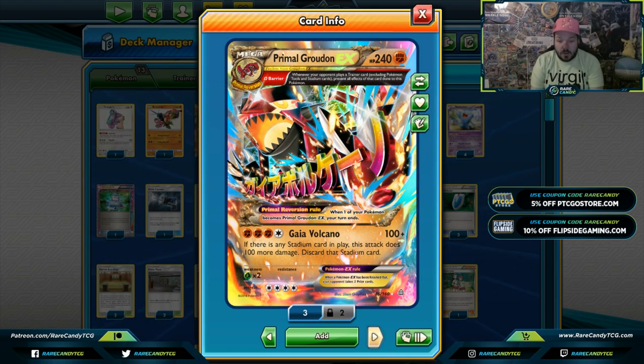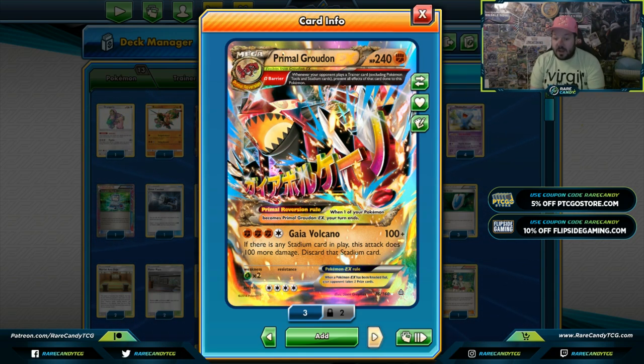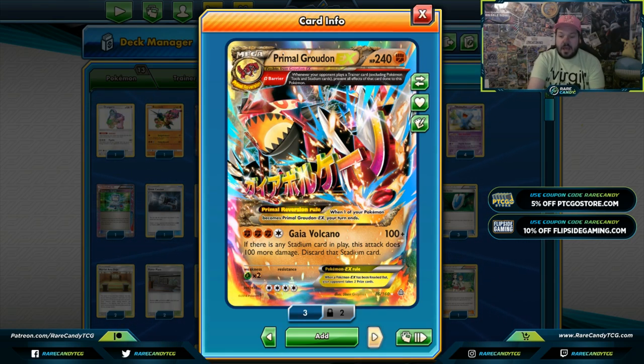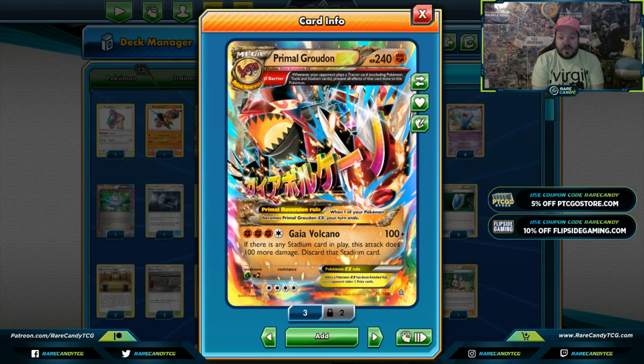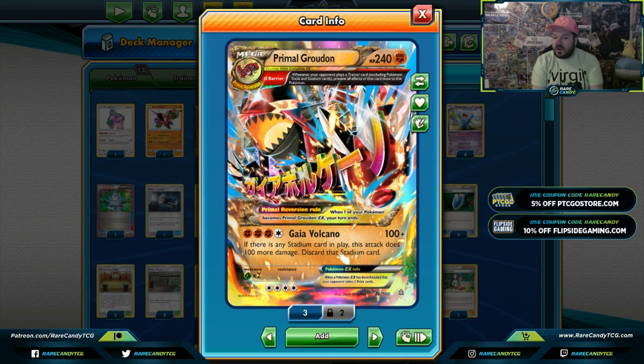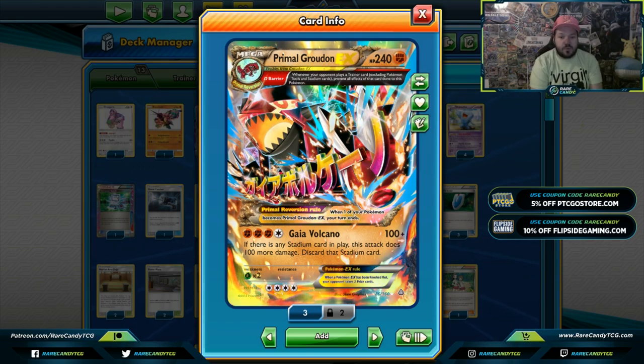Primal Groudon sits on the bench and your opponent can't do anything to it. In a matchup like Egg Row, where they're building up a big Pokemon, this gets through Vileplume. You do have Weakness Guard Energy to prevent the Grass-type weakness, so you can withstand a hit from Egg Row, and they can't Faba it off. Gaia Volcano can do 100 plus 100, and with Strong Energies and Martial Arts Dojo you can build up for a huge knockout — knocking out a Gardevoir Sylveon GX even with a Fighting Fury Belt.